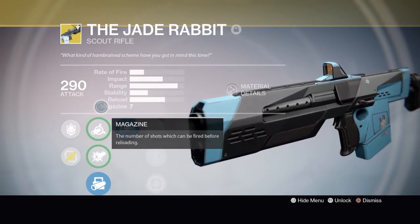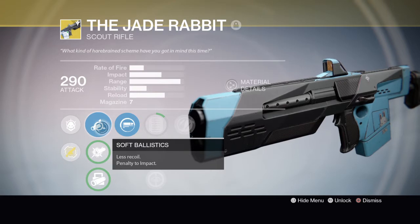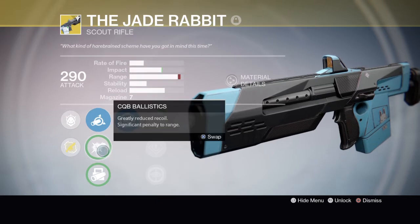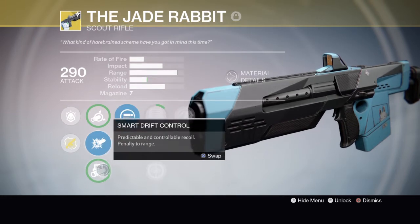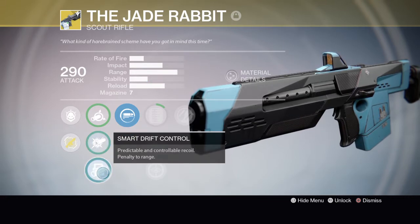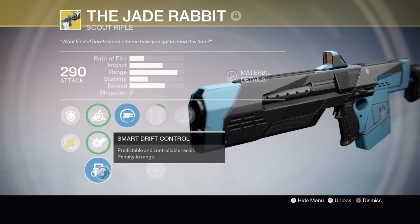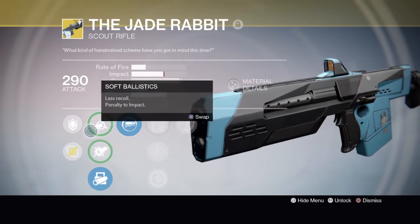I'll do the main one last because, boy, is it a doozy. First off, we have Soft Ballistics, which is the first one you start off with — it gives you good range. I changed it to try to fix the stability just a little bit. Then we have CQB Ballistics, which gives it a little bit more impact for less range. But the last one gives you a little bit less range and gets your stability up. This is the one I go with — even though it hurts the range a bit, the range is already absolutely amazing for this gun so it doesn't really hurt, and a little stability boost helps.